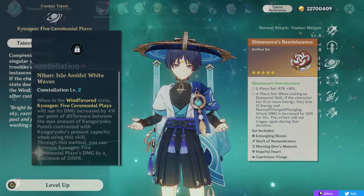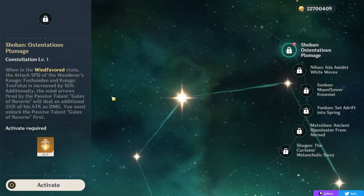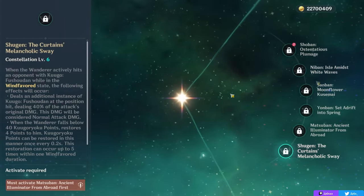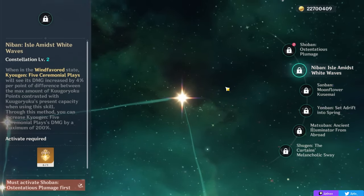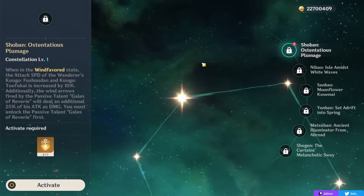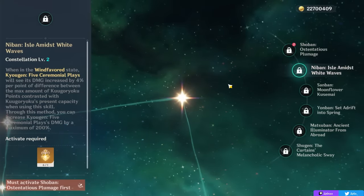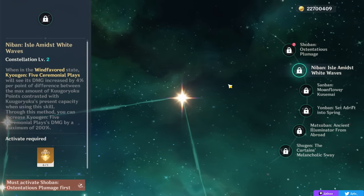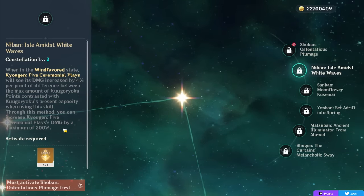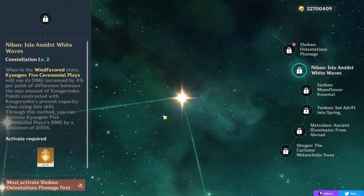Wanderer's constellations are quite good. I'm keeping mine at C0 for now despite having access to all six on the media server. His C1 increases attack speed inside his skill and adds another damage instance when you proc the passive dash. C2 is the most valuable — it significantly increases burst damage based on how many points are missing from your bar for a maximum 200% bonus. If you have C2, use your burst right before the stamina bar expires to maximize that bonus.